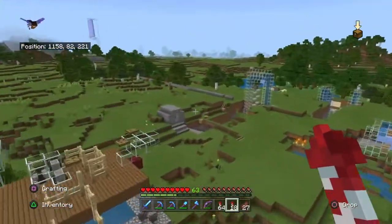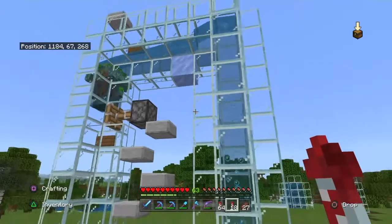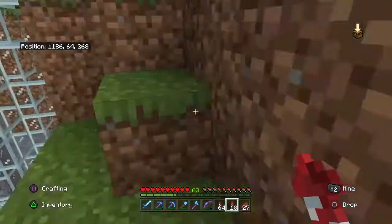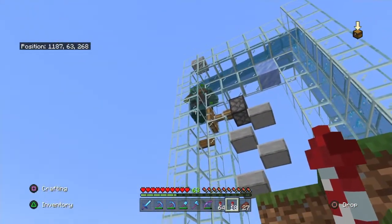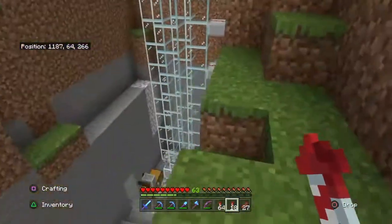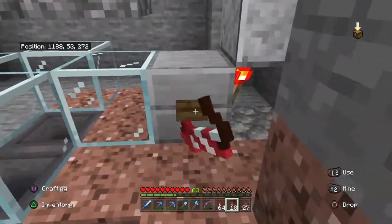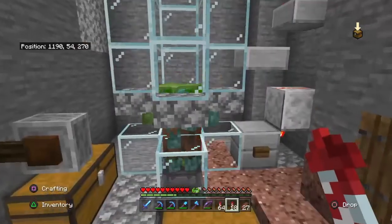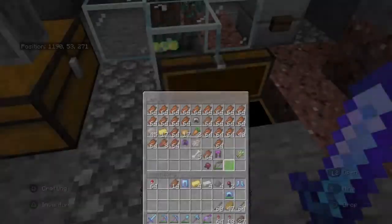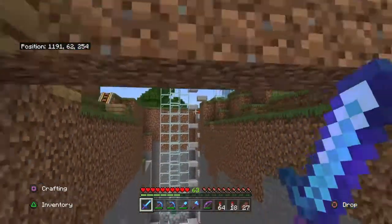This was one of the first redstone contraptions I built — it's a drowned converter. I have a zombie spawner down below and the zombies get sent up here and turned into drowned. When I built this, converted drowned actually dropped tridents, so I thought I'd get some tridents which I'd never use. There's a little button which drops them down, but I didn't even have a killer — it was just a manual kill. That's one of the first mob farms I ever built.